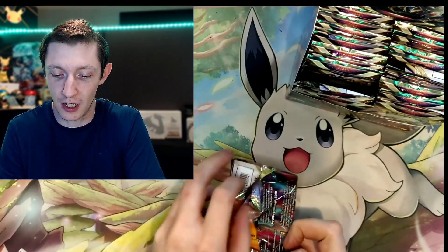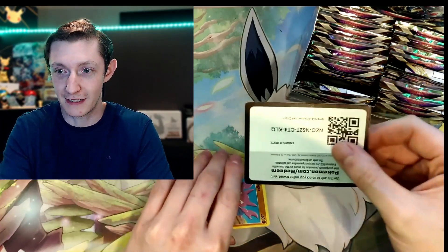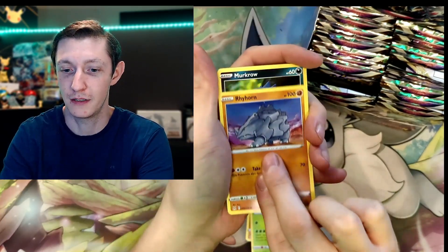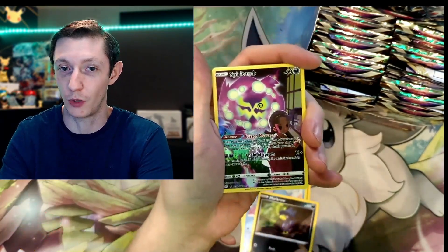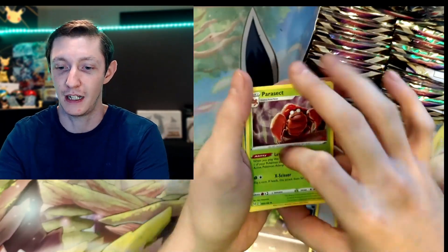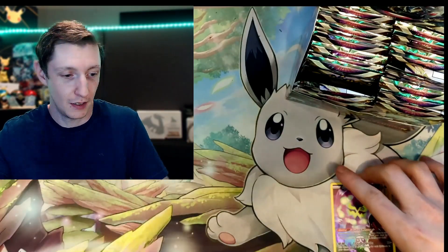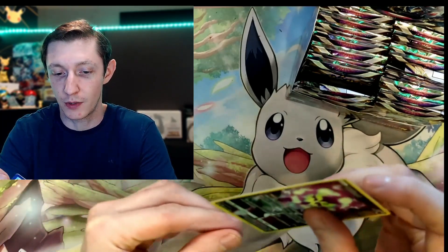I'm pretty close on completing the set. There's still a lot — I do need all the alt arts, which is kind of unfortunate, but let's see if we can pull one. We got a Gligar, a Whirlpool, Rhyhorn, Murkrow. We'll go right into it — Spiritomb, a Parasect. We got a Spiritomb, but I just pulled this one so it's a duplicate.